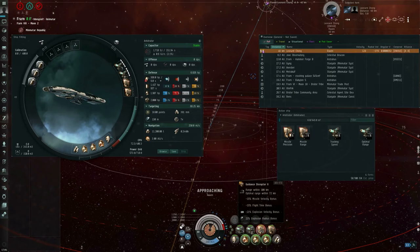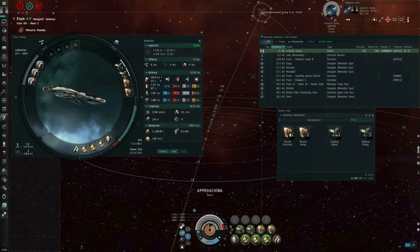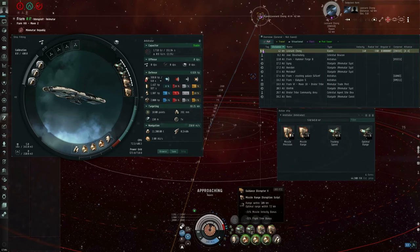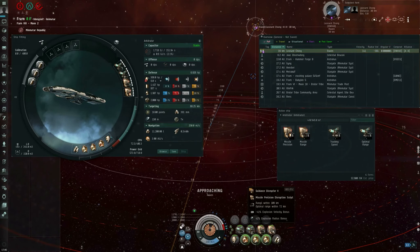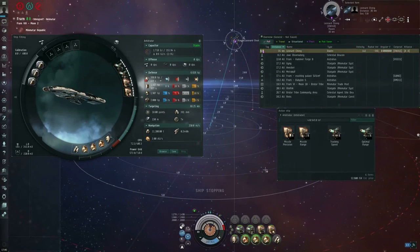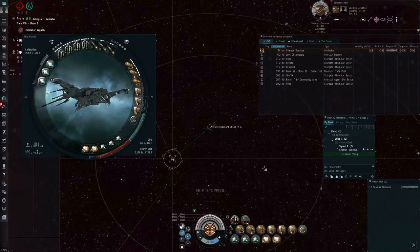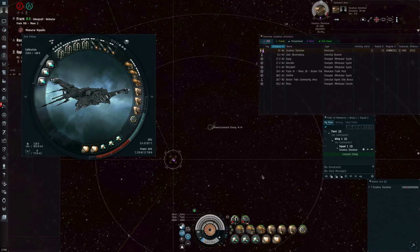Like with the tracking disruptors, the guidance disruptors can be scripted, and stacking penalties come into play. I can set one of them to focus on the missile range aspect — missile velocity and missile flight time. I can script the other to focus on missile precision, which penalizes the enemy's explosion radius and explosion velocity. This is close enough for what I'm going to demonstrate.